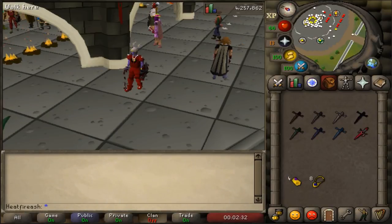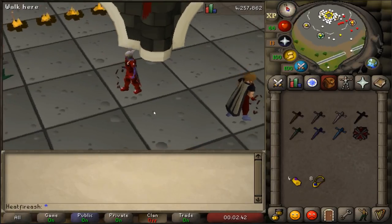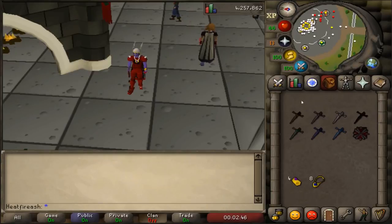What's up guys, HeatFireAsh here, and today I'm going to be showing you how to get a Dragon Defender from the Warriors Guild. It's pretty cool looking and a very good off-hand slot as opposed to a shield.